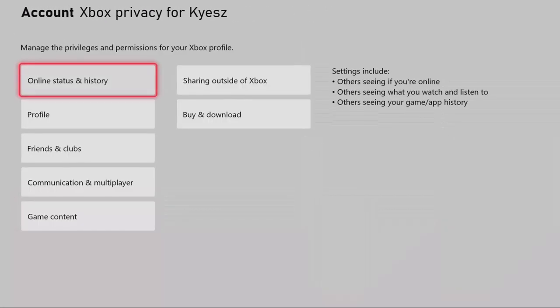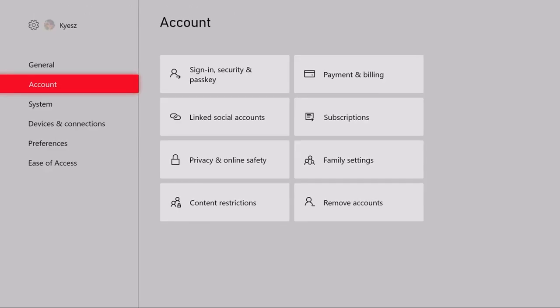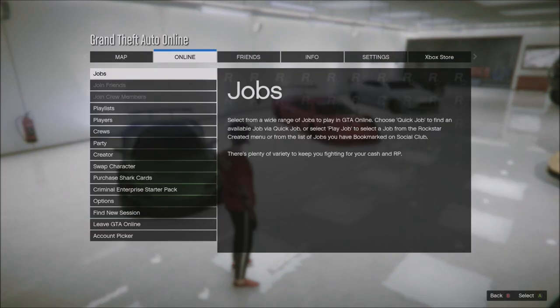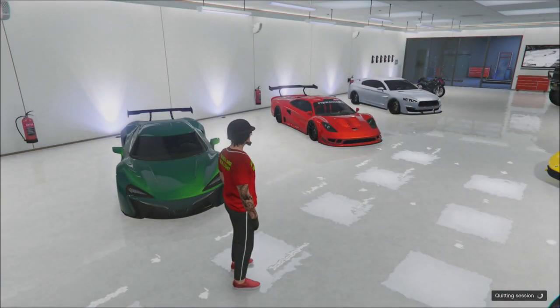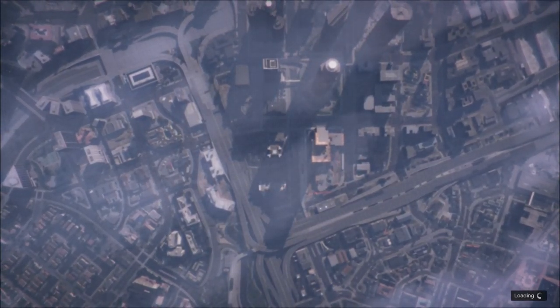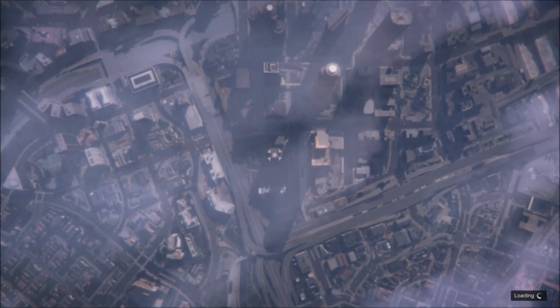So to recap: go to Settings, Account, Privacy and Online Safety, Xbox Privacy, View Details and Customize, Communication and Multiplayer, and on that very first menu hit Block instead of Allow, then back out and hit Find New Session.